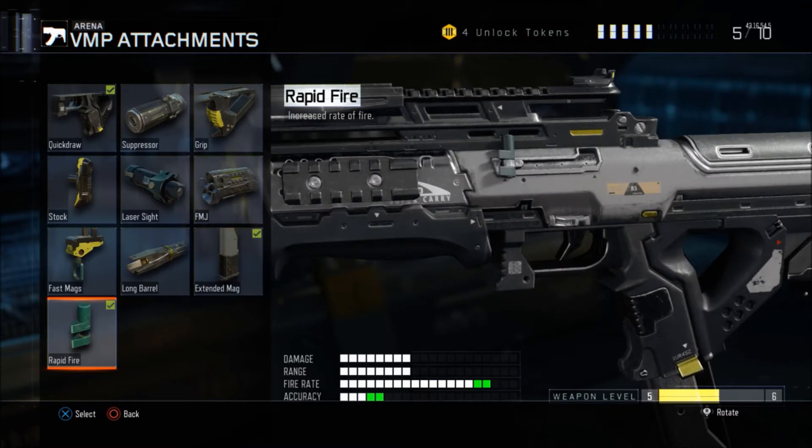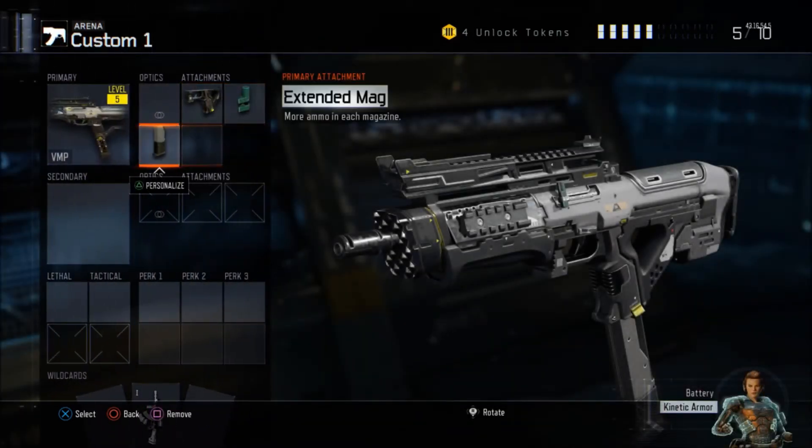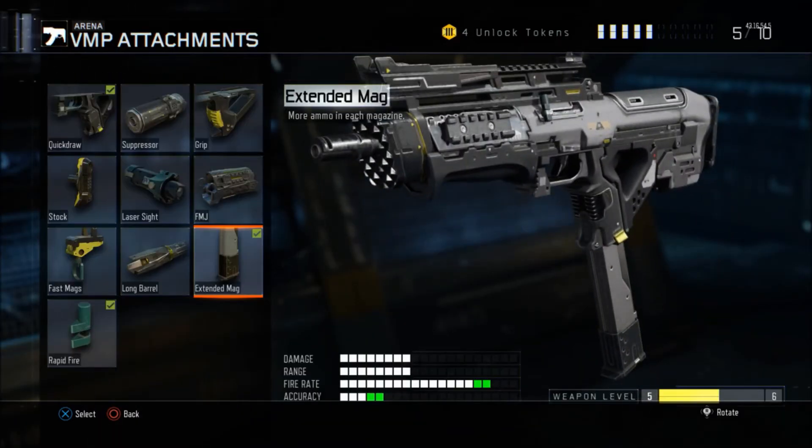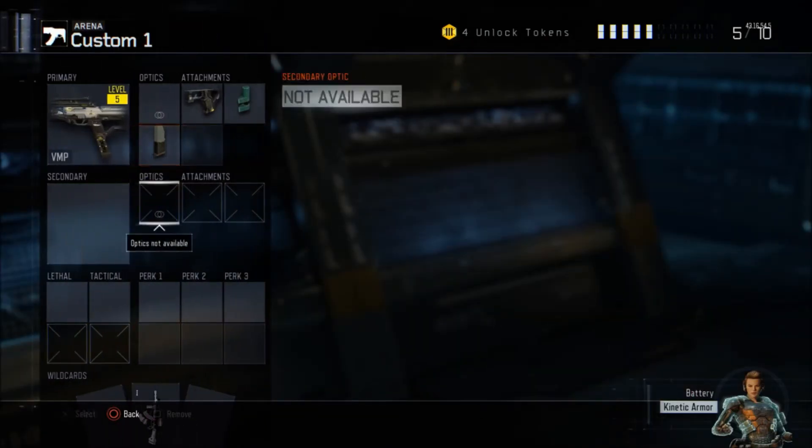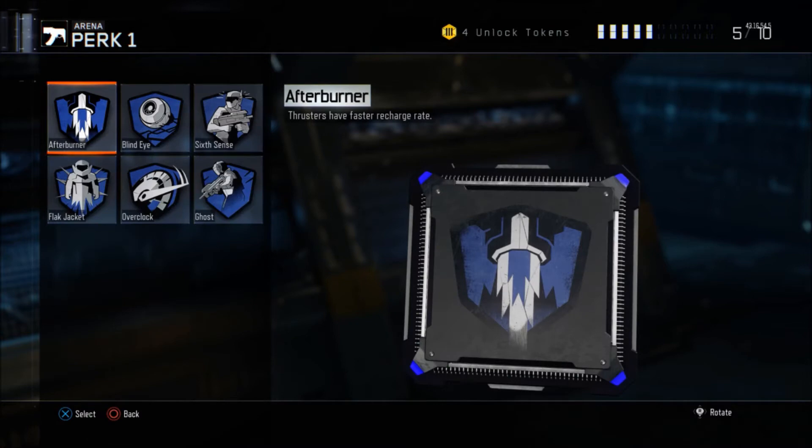Rapid Fire increases your fire rate, and finally Extended Mags allows you to have more ammo in each magazine. Therefore you can get more kills in one magazine rather than reloading every time. So let's get into the perks.